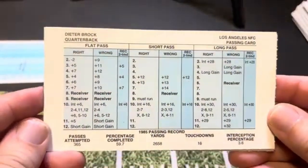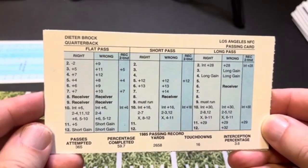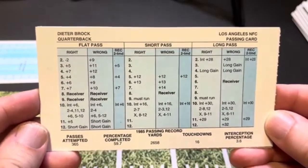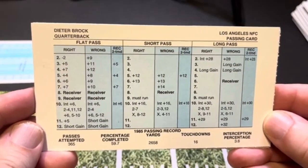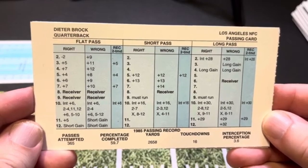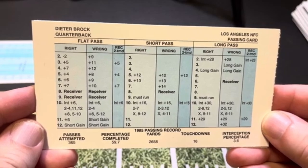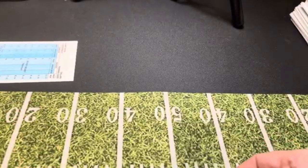Next guy is an interesting dude: Dieter Brock of the Rams. He only completed 59.7% of his passes, which by today's totals is really kind of benign. But check it out on the flat pass — he doesn't have an incompletion except on the interception. If the interception isn't an interception, it's still a completion. So if you're right and he rolls a 10, that's interception plus 6, but 5 to 10 is a 6-yard completion. That's kind of crazy. And he only had a 1.9-yard rushing average.